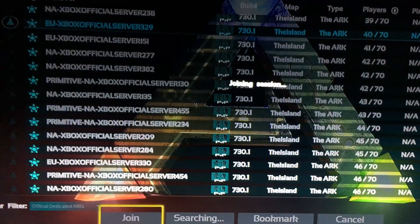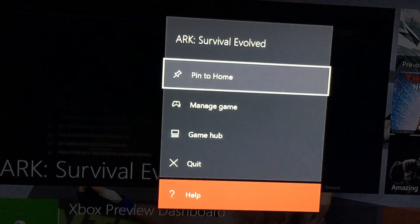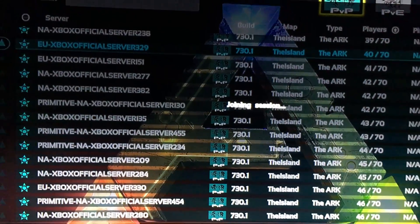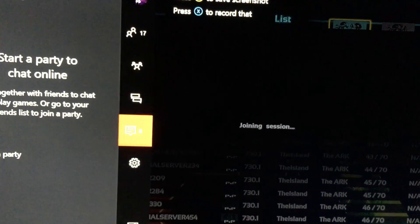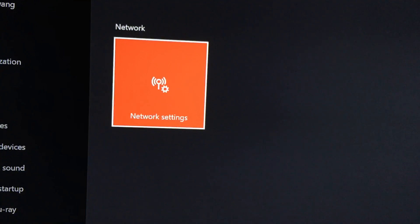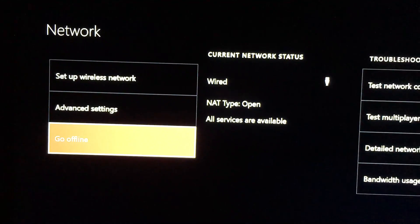To fix this, you would normally have to go back to your home, press the start button and go down to quit — but do not do that, because I have another solution. When you're stuck on the joining session screen, keep it there. Double-tap your home button on your Xbox. When you double-tap it, this will pop up. Go down to settings, scroll left to all settings, click A. Your settings will open. Go down to network, go over to network, click A. Network settings will open. Scroll down to go offline, click A.